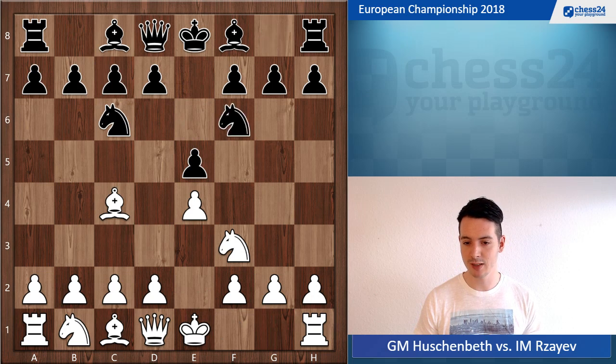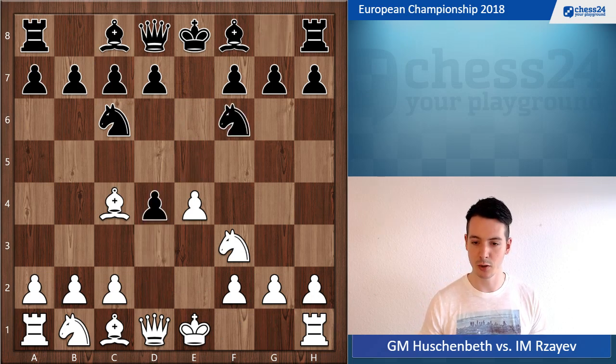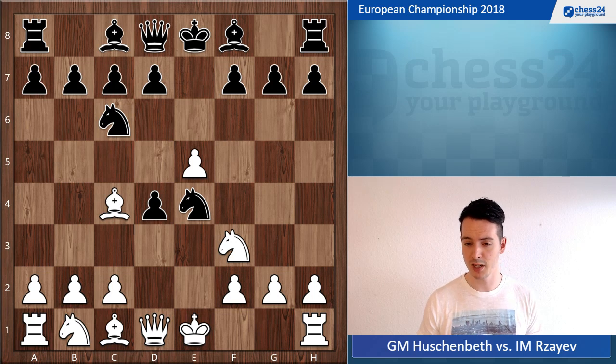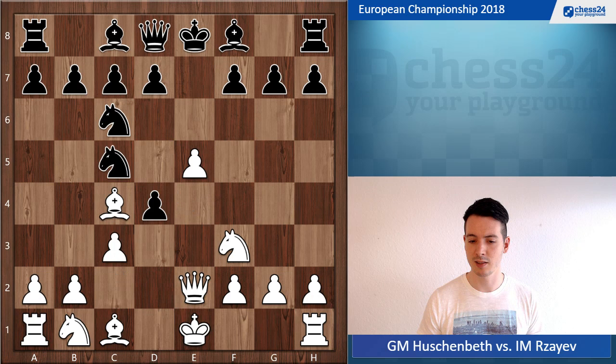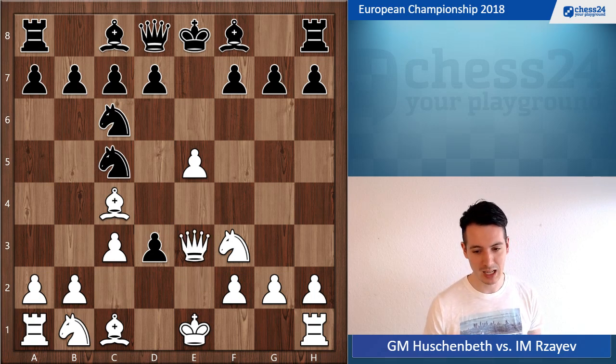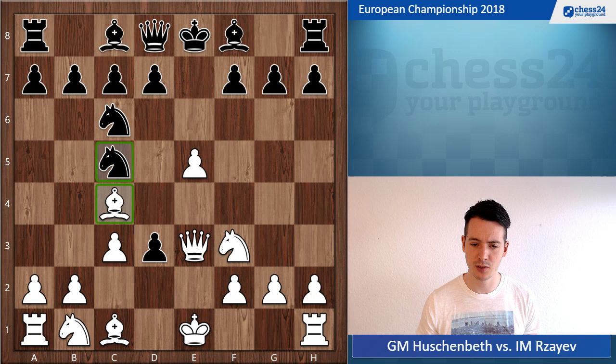Starting with e4, he played e5, bishop c4, knight f6, and here I went d4 to surprise him a little bit. He goes e takes d4, e5, and here the main line is d5, but he went for knight e4 — also completely playable. I looked at this before the game, and this is an interesting try to go c3, offering a pawn but for good development. He didn't take it — good for him, not so good for me. Then d3, queen e3, and I don't want to give up my bishop for the knight obviously.